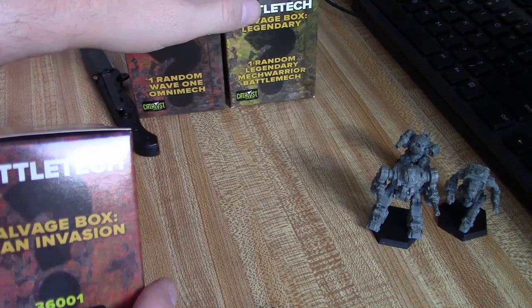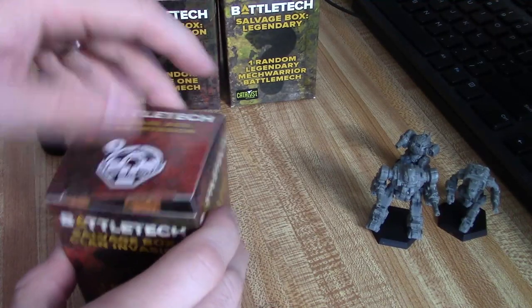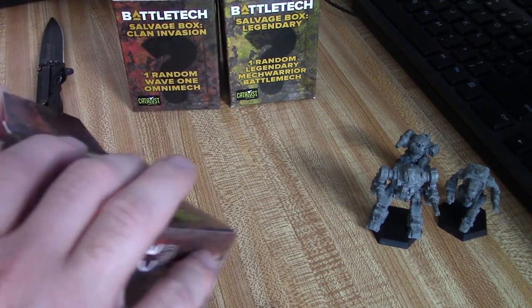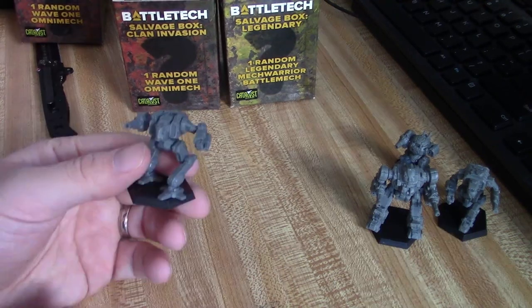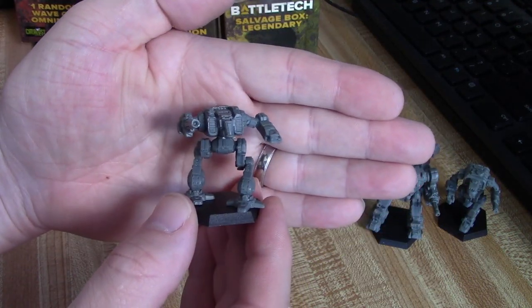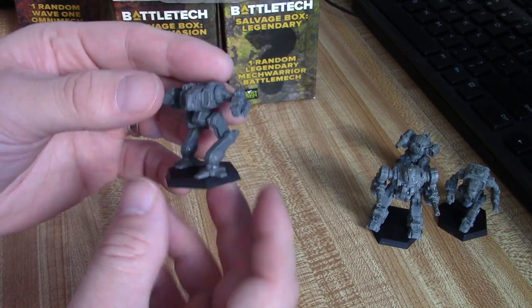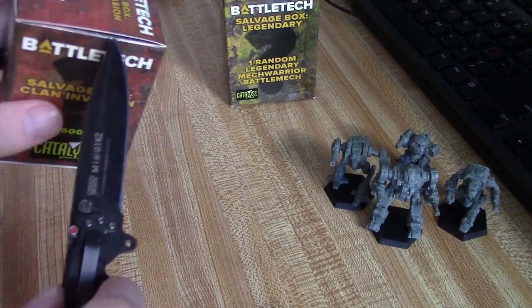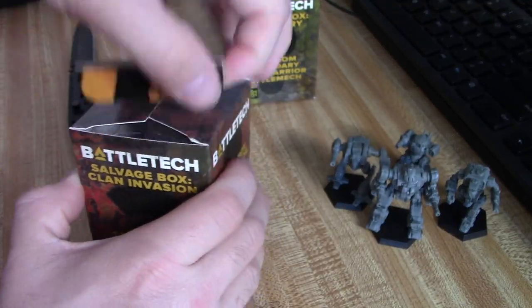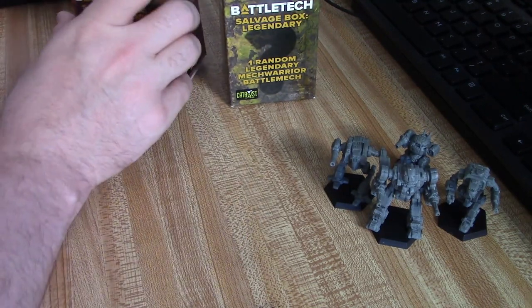Next one, and as you can see we're getting closer to that salvage box. Next one — the legendary one. We have not opened these yet, so this is all a surprise to me. And this looks to be a Shadowcat. Loving the detail on these, you can really see it well. All right, one more before we get to the one that everyone wants to see. And I love this pattern on the box — I gotta do that on the front of my mechs. What do we got? We got a Viper.